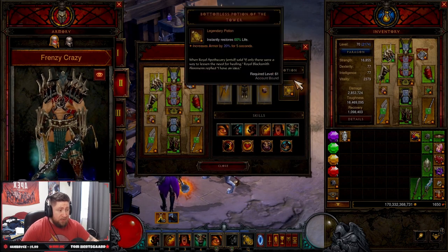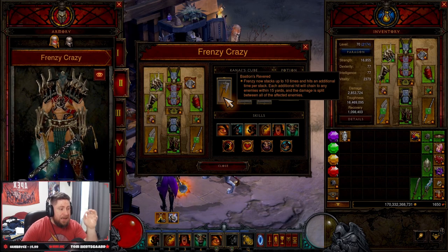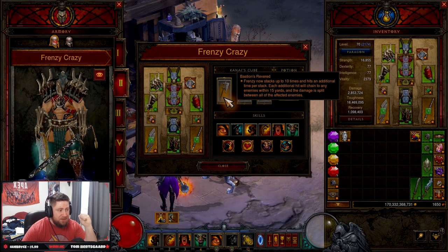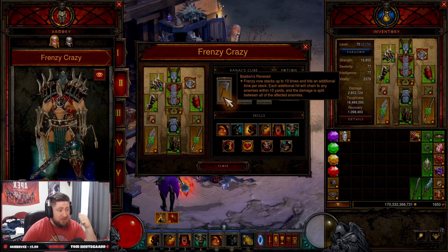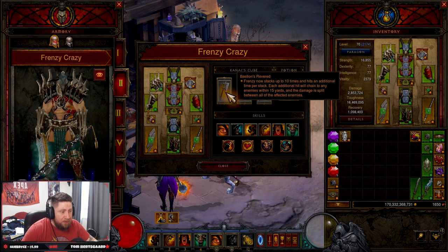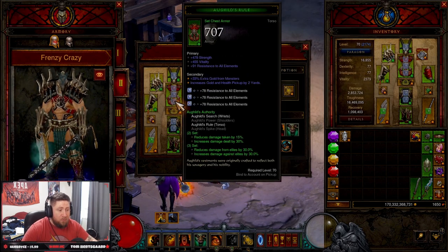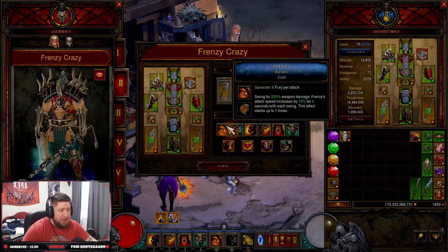Our armor gems are all Diamonds for cooldown and all resist. In our Cube: Bastion's Revered is the key item for this build — if you don't have it you're going to suffer. Frenzy now stacks up to 10 times and hits an additional time per stack, chaining enemies within 15 yards and splitting damage between all of them. You not only attack fast but hit everything in a 15-yard AoE. Depth Diggers for primary skill damage increase, and Ring of Royal Grandeur to pair the two sets.